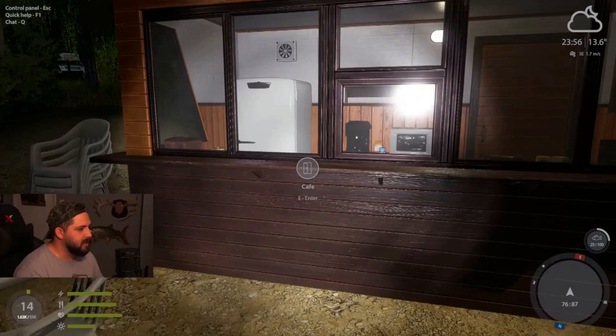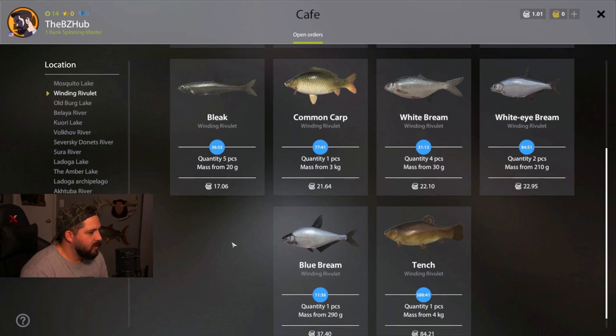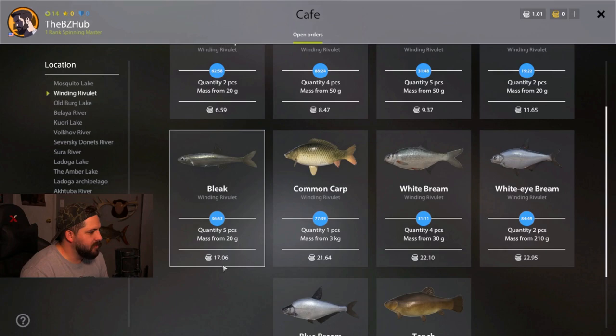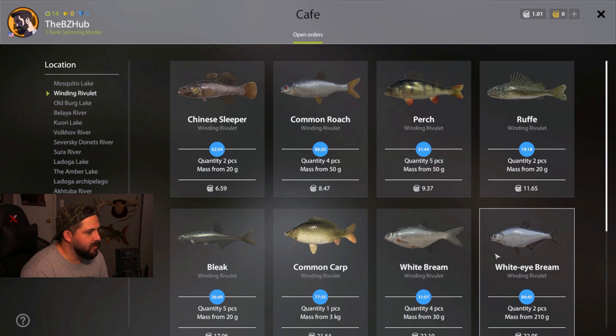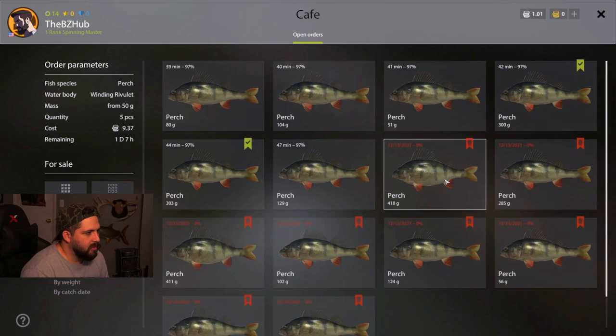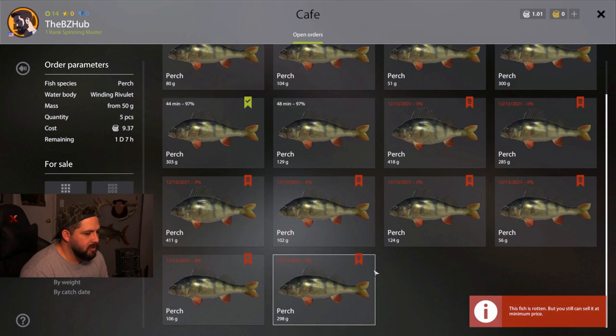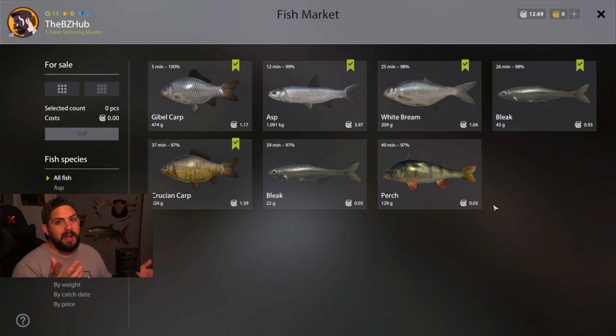Let's go check the cafe - learning from my mistakes here, always check the cafe first. Look at this - a bleak order! If we had caught three more bleaks, that would be 17 dollars. There's still a chance we could go back out and catch three more because they were really going for the maggot on the size 17 hook. Also, one of the first fish from the float rod at the starting area was a Chinese sleeper - if we caught two of those we could make six bucks. Oh my - can we use these two fish? They're rotten, but you can still sell at minimum price. We can throw these in and sell - nine dollars everybody! Let's go.